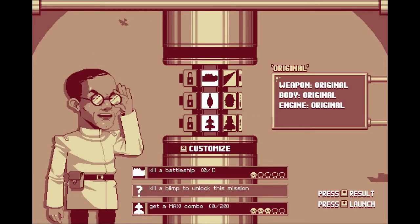Howdy there folks, this is Andy Griffiths at Gamerzines.com and you're looking at Lufthausers, a new game from Vlambeer. It's a bite-sized, I guess you'd call it a bullet-hell shooter with a difference.